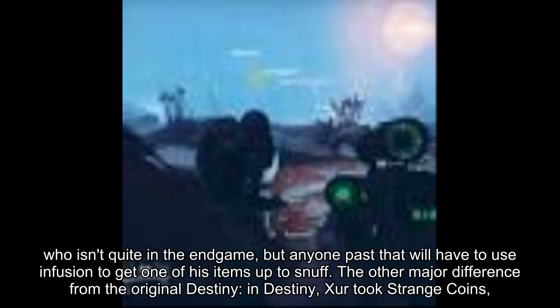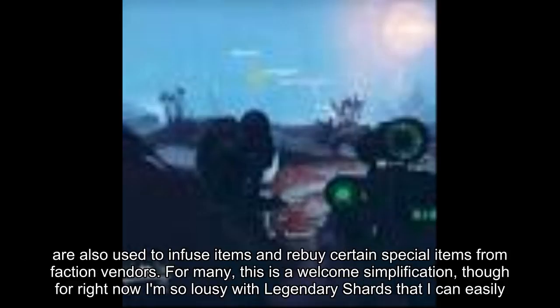The other major difference from the original Destiny: in Destiny, Xur took strange coins, which were just one of the many, many currencies guardians were juggling in the game. This time around, it's legendary shards, which players can get from dismantling legendary or exotic items, and which are also used to infuse items and rebuy certain special items from faction vendors.